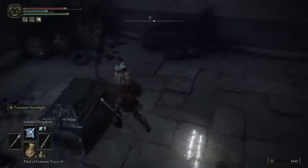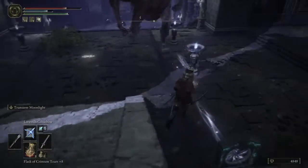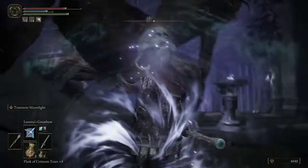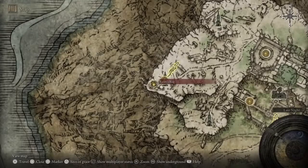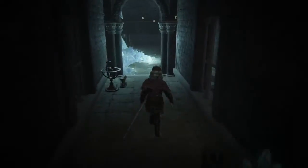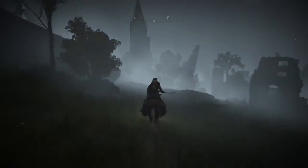Once you do make it up here, open this chest — you will get the Treasure of Nokron. Then you can take this teleporter back so you won't get squished by this big giant, and you can teleport safely back to Ranni. After you give the treasure to Ranni, she's going to tell you that she is going to go on her quest. So then you want to head to Renna's Rise, and there is a teleporter at the very top that will teleport you to Nokstella.